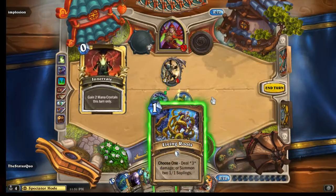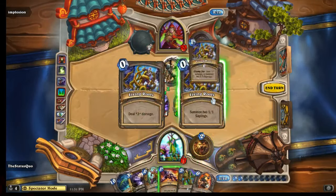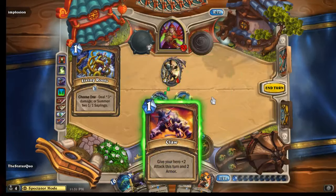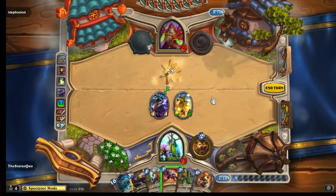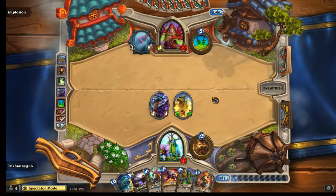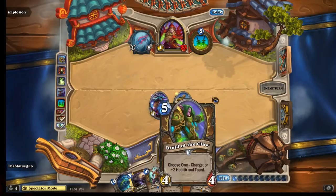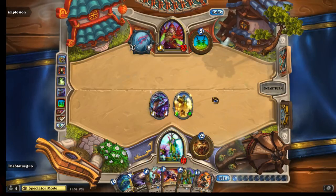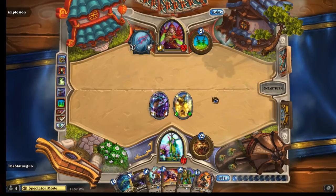So yeah, he's going to go to living roots this round. That seems to be the play - if you want to be as big as possible next round, 0 value if he decides not to. Especially with Emperor Thaurissan on the board now - he can potentially reduce the cost of both the floor and the old salon and play them both at the same time. So I think that's probably reasonable.